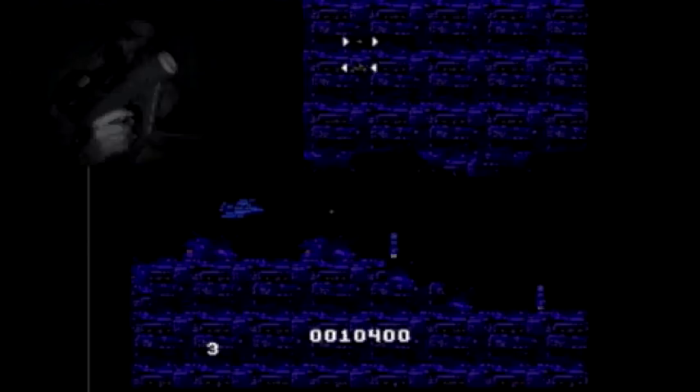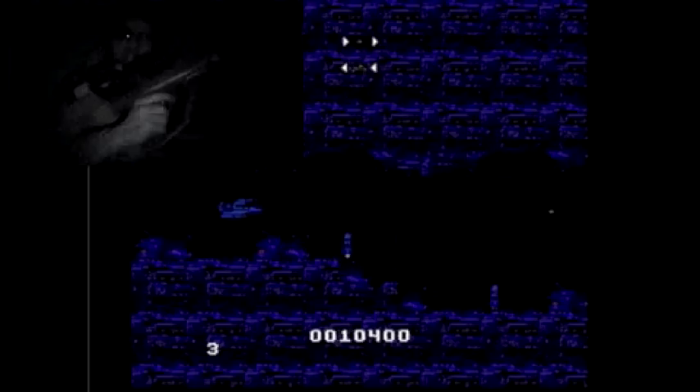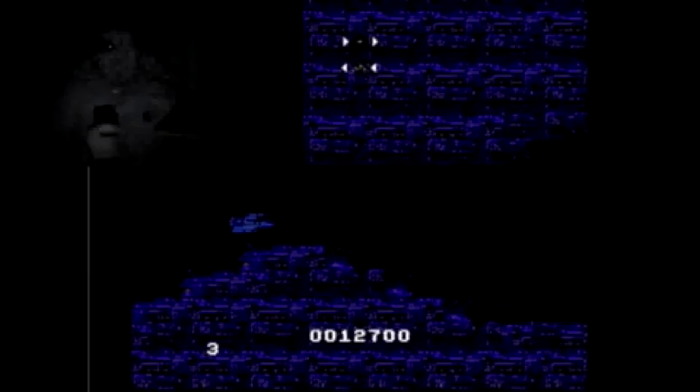When enemies come in from behind you, you basically can't see them in time, so you have to be shooting backwards at all times unless you have an enemy in front of you to shoot. Otherwise you'll just get blown up. Many of the enemies come from beneath, and you have to lower all the way down to ground level to hit them, because there's no weapon that shoots downwards.